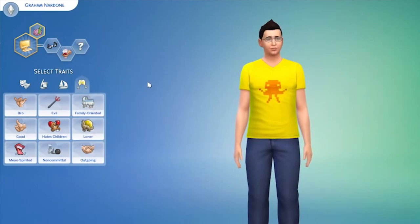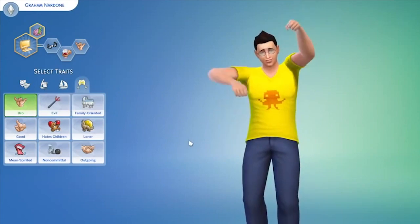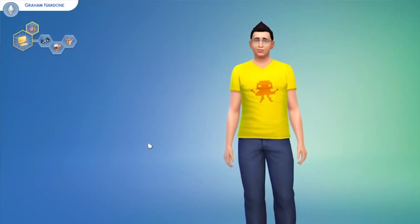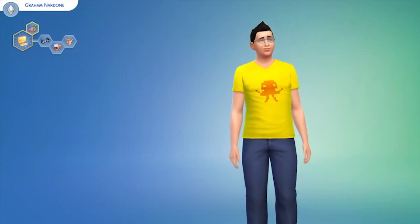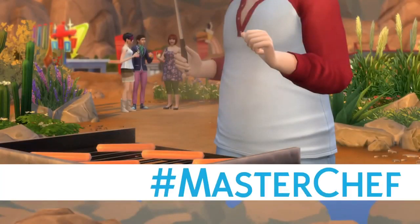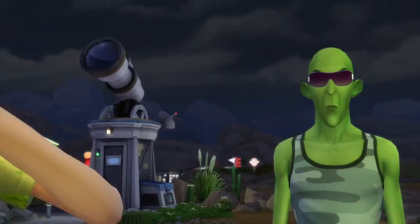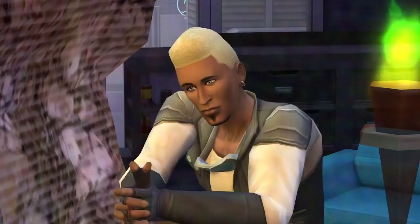Once you complete an aspiration — so if you wanted to be a master chef and master the culinary arts, for example — you'll also receive an additional reward trait. You can have as many aspirations as you want; you can complete one and go on to the next. So basically you're able to give your Sims even more traits based on how many aspirations you allow them to complete.